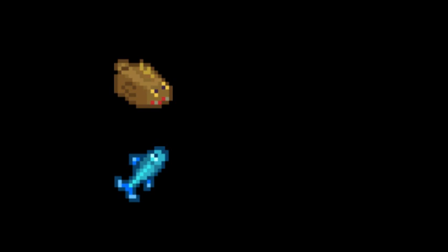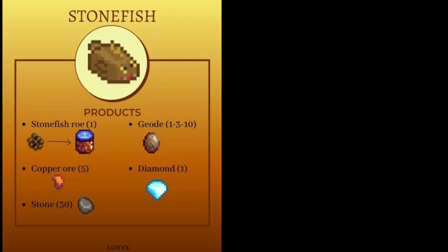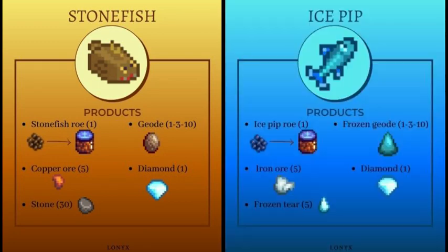Similarly, the stonefish and ice pip, which can be caught in the local mines at level 20 and level 60 respectively, also produce convenient items. Stonefish produces stones, copper ores, and geodes. The ice pip produces frozen tears, iron ores, and frozen geodes. Both also produce roe and diamond.